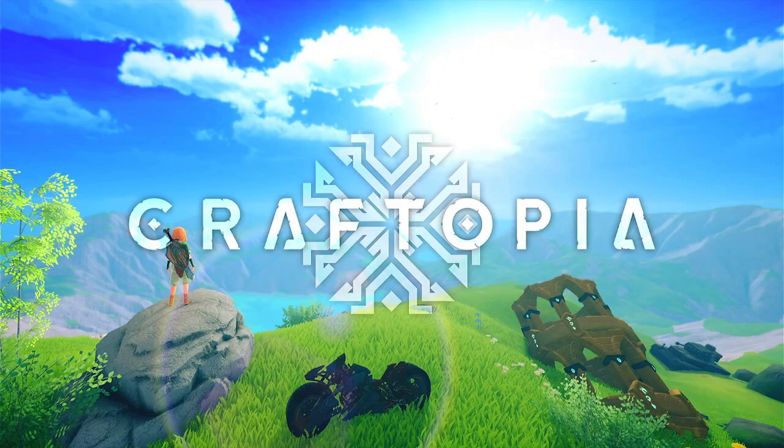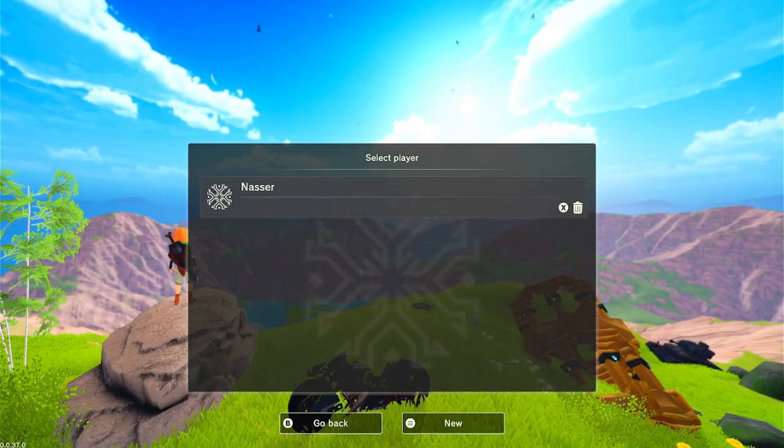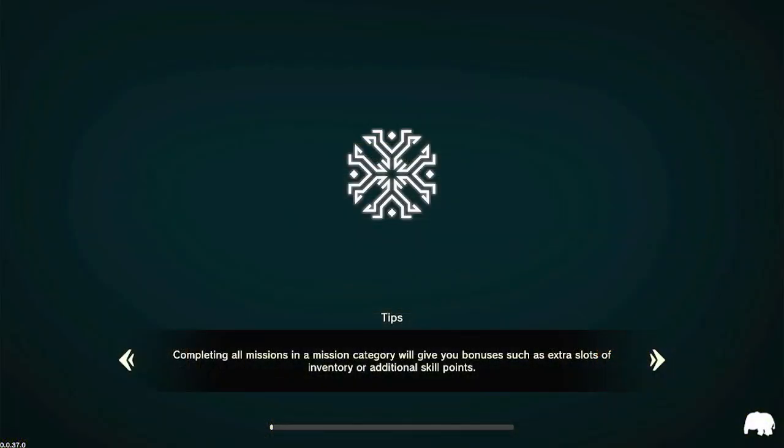The only chest I think it's not working with is the cloud one, so my advice is not to use it. The wooden and the steel are the cheapest and easiest for you to craft. As you can see, I'm loading again into H4, the island I used.